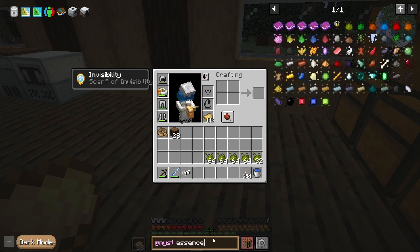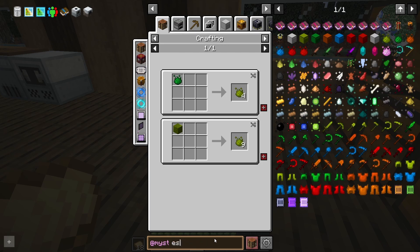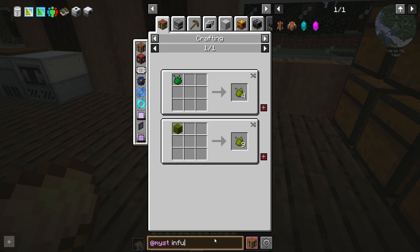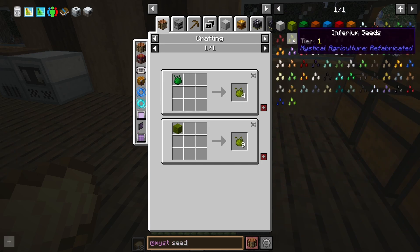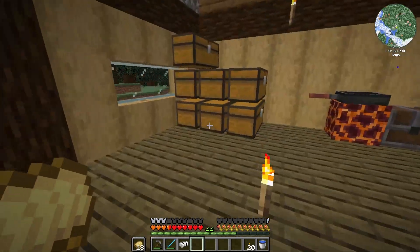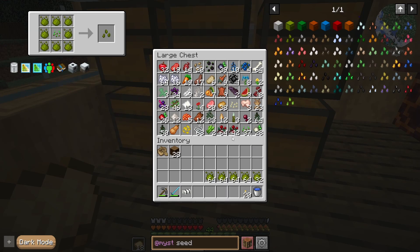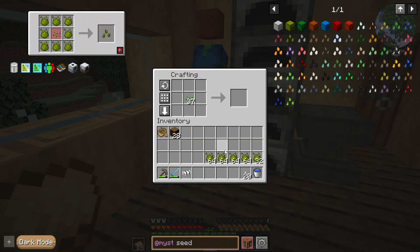So the first seed we should actually go for is the actual inferium essence seed. If we type in essence here — inferium seeds, right here. These aren't too difficult to get, but we probably should start there instead of iron, so we can actually start gathering up some of the goodies.